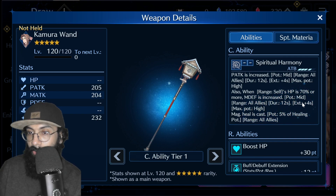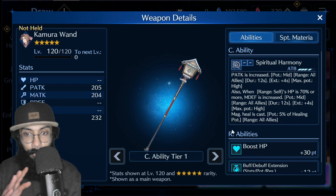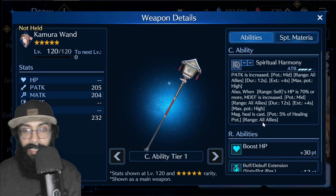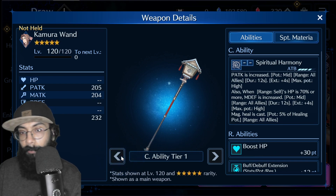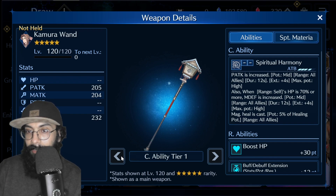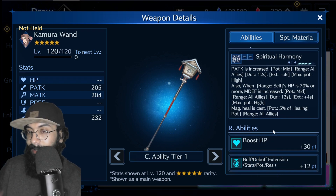The buff extensions are supported by her garb's buff/debuff extension ability. Her weapon also casts a magic heal — at low level the healing potentiality is a little lower, but it heals the entire team. At the highest upgrade it reaches seven percent heal for the whole team. This weapon is really good even at a low level since it provides physical attack buff, magic defense boost, team heal, HP boost, and buff extensions.